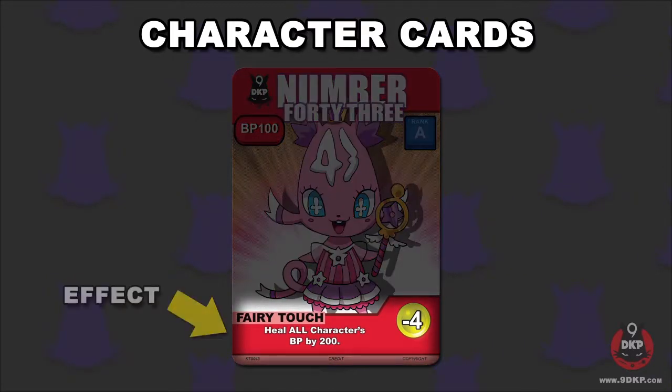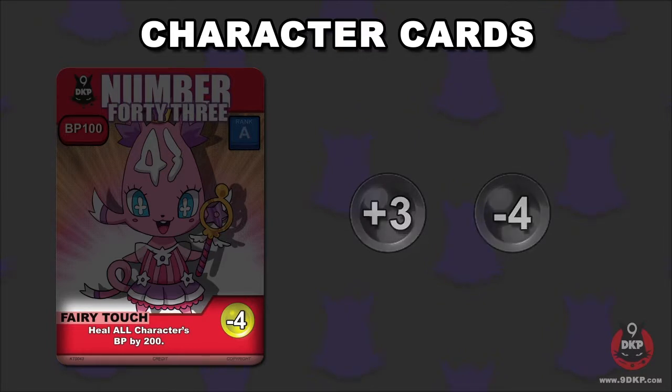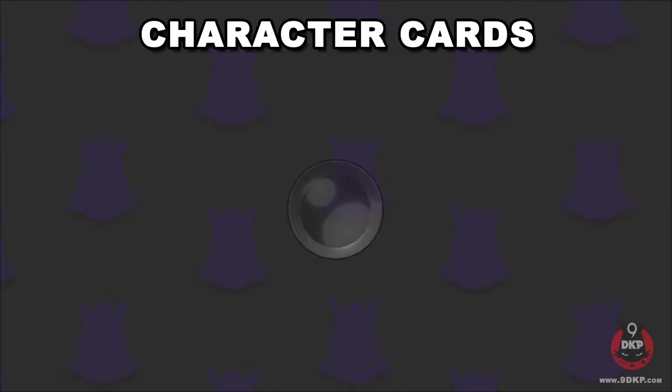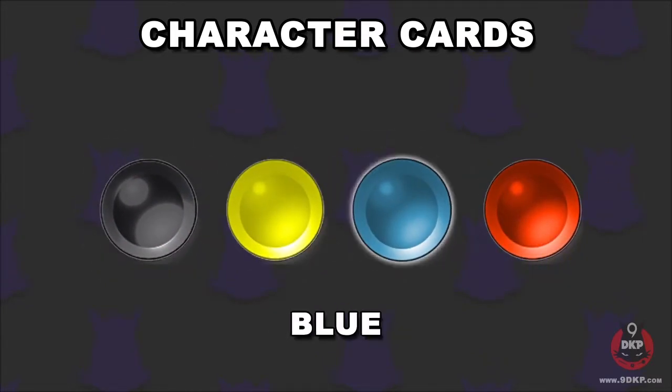Down at the bottom of the card is the card's effect and DKP gem. The DKP gem dictates the amount of DKP that is either generated or spent upon playing the card. If it spends DKP and you can't afford it, you can't play the card. The color of the DKP gem also determines how the card's effect works in the game. There are four different colors: black, yellow, blue, and red.